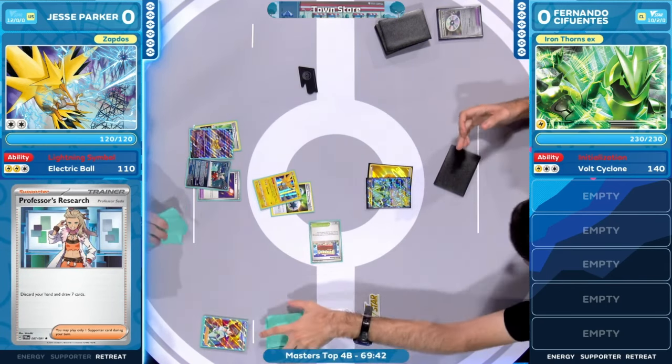Now we have to put the rest of the pieces together for Fernando to start getting some prize cards and damage down. Fernando just one card at a time is going to thin down a little more. Double Turbo Energy is obviously the most important piece of this puzzle. Pokégears are in hand, so there's potential to run into some unique supporter cards. And maybe one of those helps deal with the Zapdos and preserve all of the hit points on these Iron Thorns that will inevitably be seen. Or judge to four — judging to four here, both players shuffle up and draw four cards.